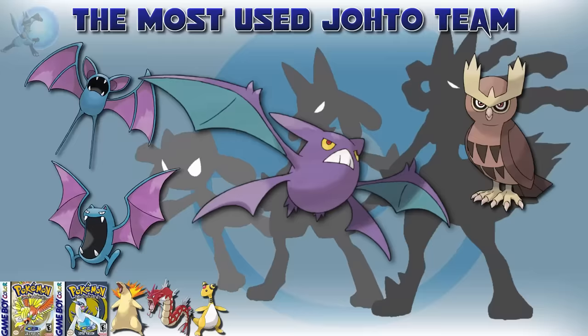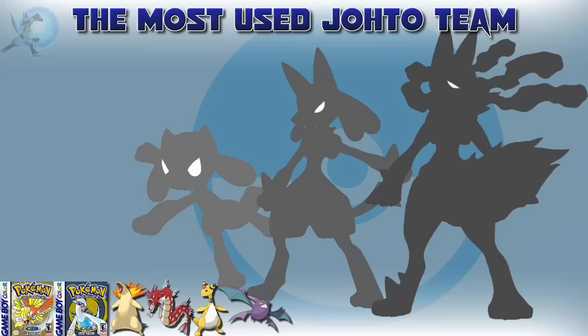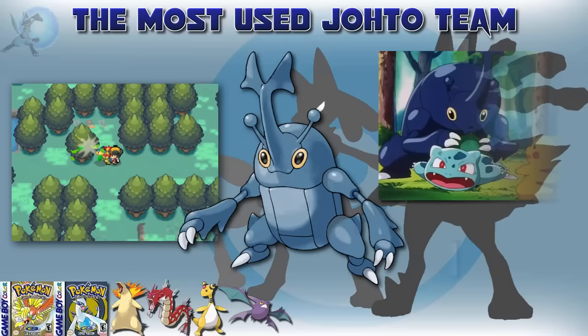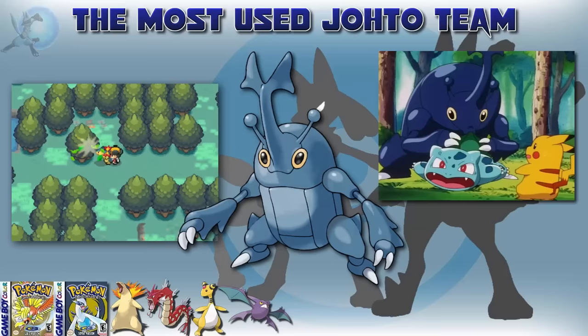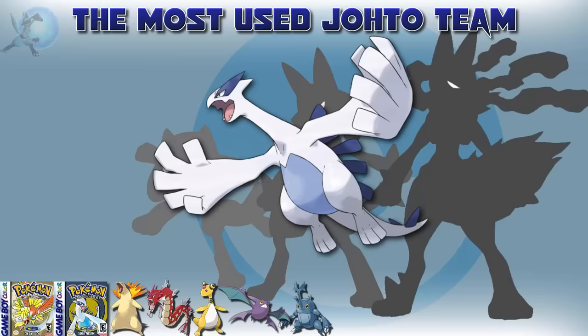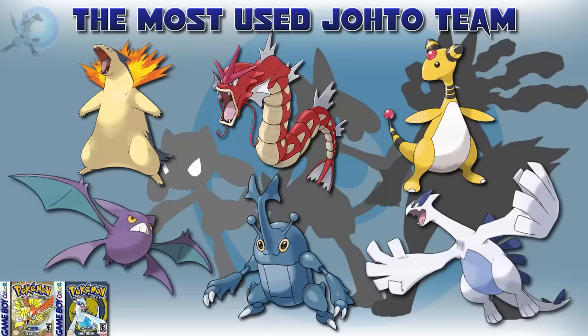For the Flyer of the team, the obvious choice was Crobat. It's much cooler than its pre-evolutions and even the regional bird, and it's just a very popular cool Johto Mon overall. The next team member that ended up winning by a lot was Heracross. Now this Pokémon is a headbutting encounter only, which made me question whether to have it on the team since it can sometimes be quite rare. However, you can find it in a lot of different areas, and I think the anime did make people want a Heracross. Since Heracross was one of the most voted-for Pokémon, I kind of had to put it on the team. And the last Johto member is Lugia — not really surprising to see a box legendary on the team, and Lugia was easily the more popular of the two. And there's the most used team I picked for Johto.